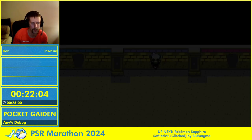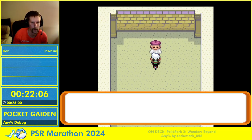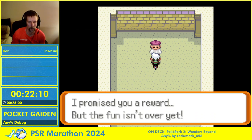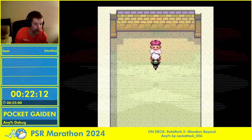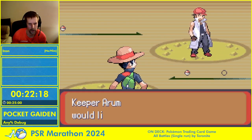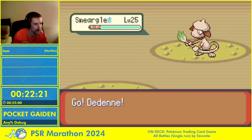We've solved all four puzzles. Now we have our second-to-last fight of the run. We're going to fight our buddy Arum here to get the relic crown.